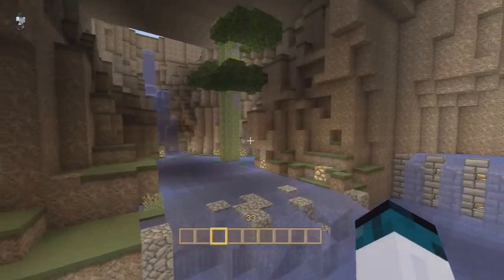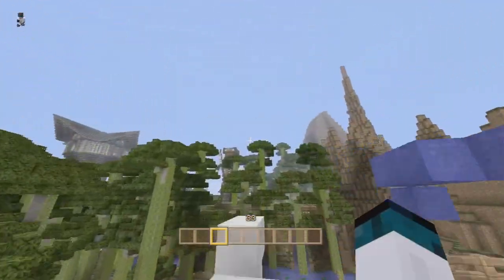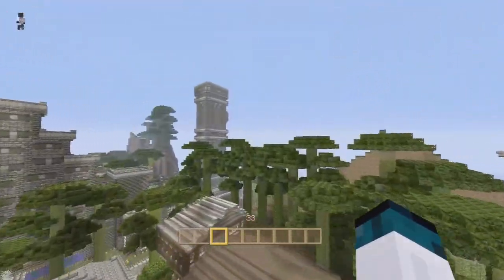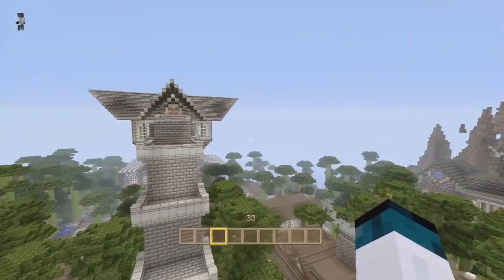The caves were actually made with some TNT, and then once the TNT was done we went in and basically carved them the way we wanted to. Over here we have a nice little windmill, and then a nice little village — kind of like the poor man's village, secluded on their own little mountain, living how they want to.